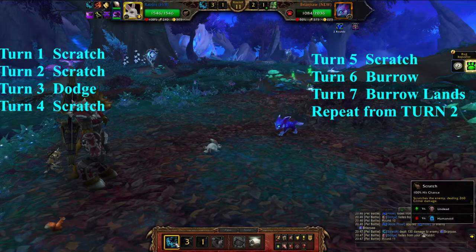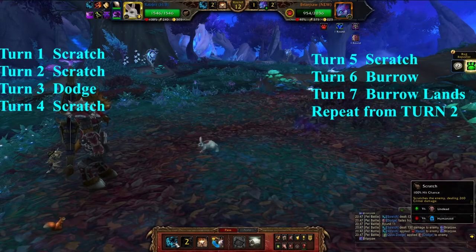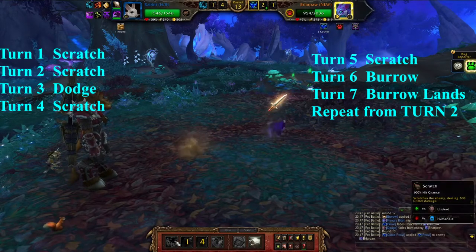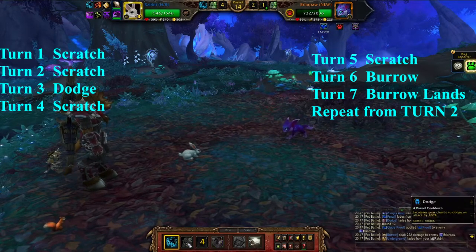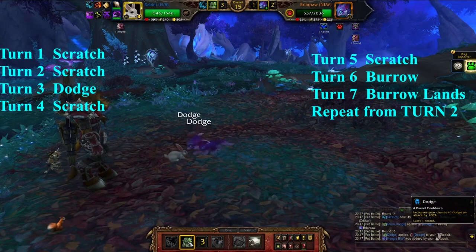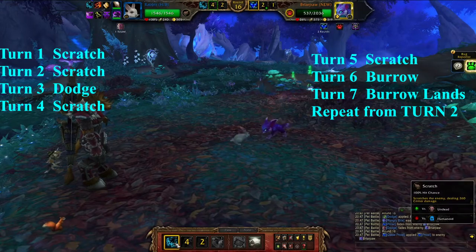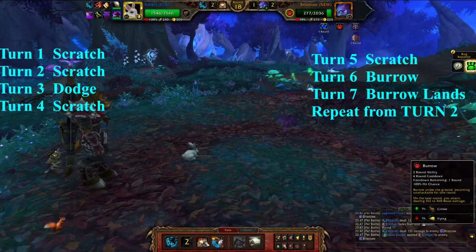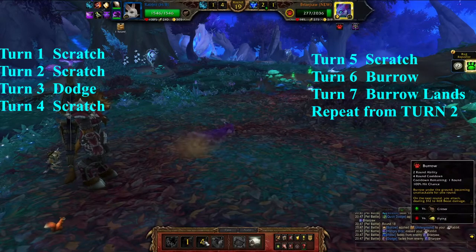This fight can also be done with Laggin, the Slither Shock Elver, Scrapyard Tunneler, Alloyed Alley Rat, and Specimen 97. It's also possible to do this with Inky, the Nameless Octopode, and the Sneaky Marmot, but you use the blind on turn 2 and pass on turn 3, which loses one round of attack and will make this take longer.